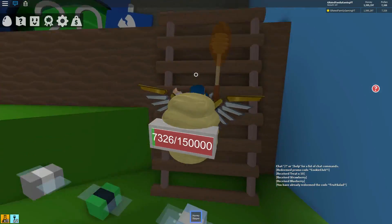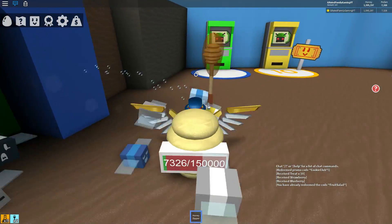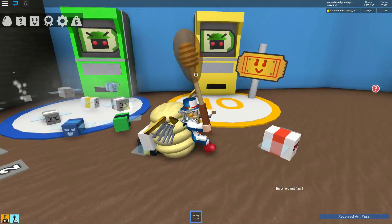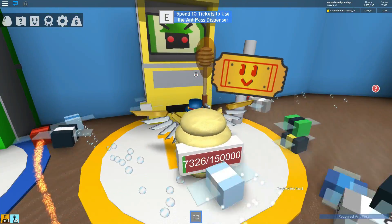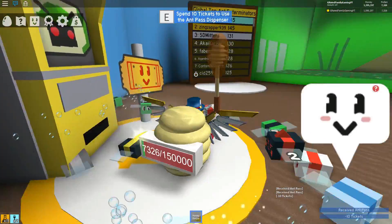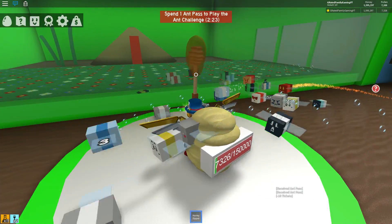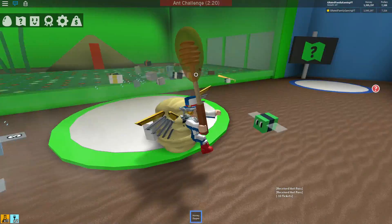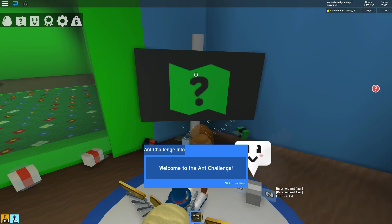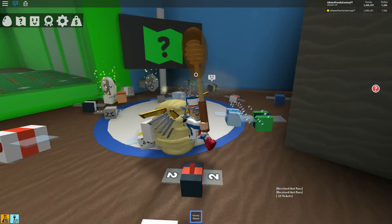Another thing in the update: the gummy bear guy is gone, but there's this area where if you've got over 20 bees you can come in and play ant games. There's a little ant dispenser thing where you can use tickets to use the ant pass dispenser. There's a mini game you can play with the ants, and if you have any questions, there's a little question mark where you can learn everything about the ant challenge.